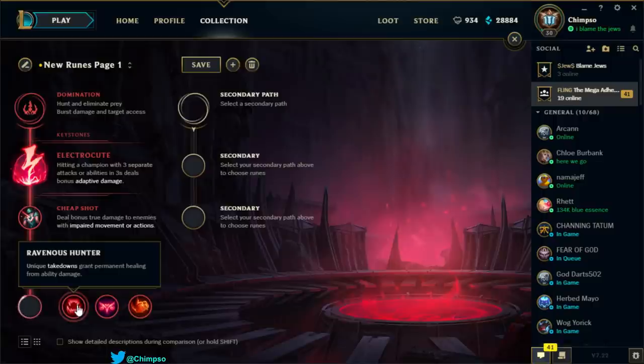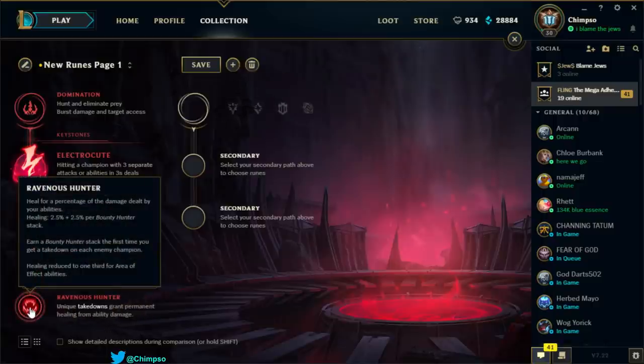Ravenous Hunter: unique takedowns grant permanent healing from ability damage — heal for a percentage of damage dealt by your abilities, starting at 2.5% plus 2.5% per Bounty Hunter stack. So basically shitty spell vamp — first takedown gets you to 5%, next to 7.5%, up to 15% maximum, reduced to one-third for area-of-effect abilities. Poison Trail counts as that. I'd probably take it because spell vamp is really good on Singed right now, but it's not what it used to be.